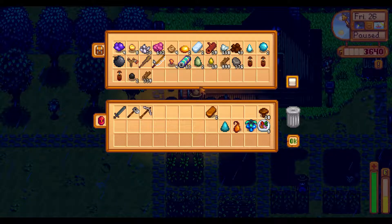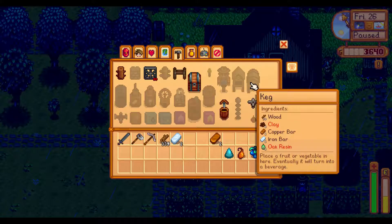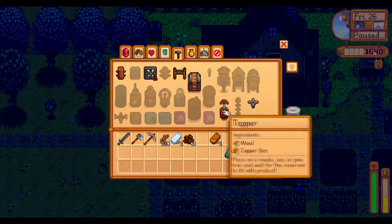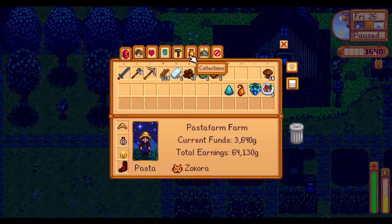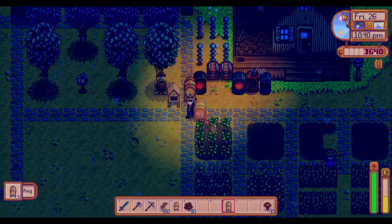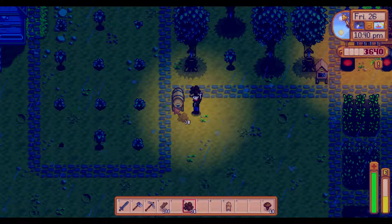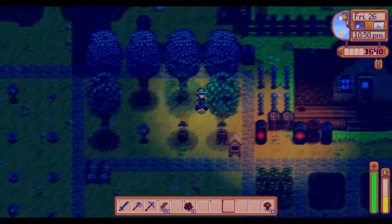Iron bar, coal, maple syrup, and wood — let us build a beehive. Coal, iron bar, and maple syrup — a beehive is very good for getting cool stuff. Now let's craft the kegs. We need the clay and oak resin — and now two kegs, finally! I'll place them right here.